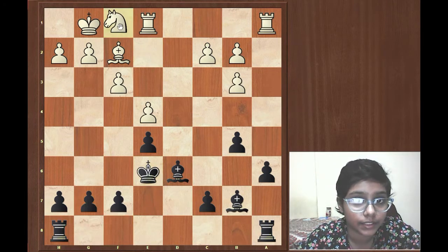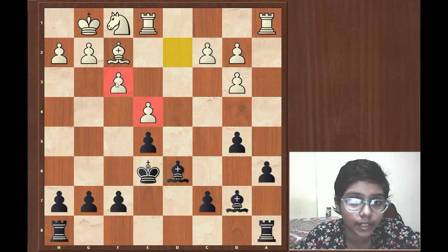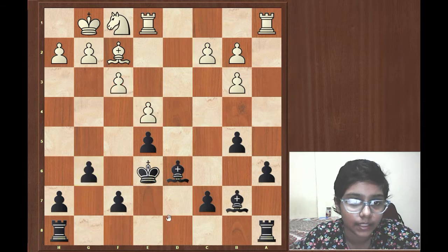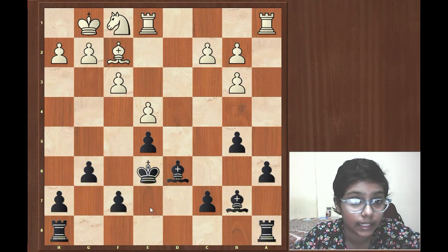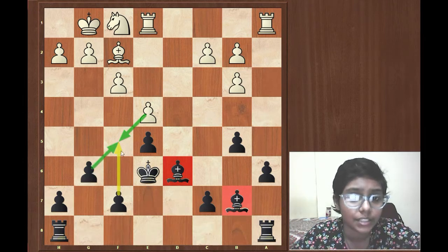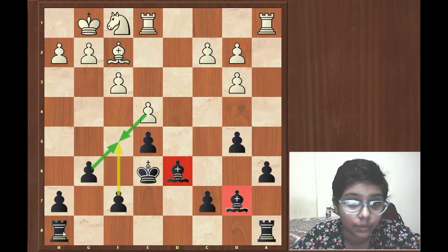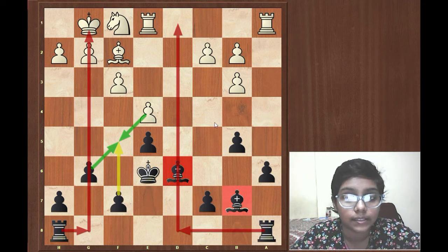Frederick went for Knight f1. Now the knight is free because the pawn on e4 is well protected by the pawn on f3. After Knight f1, g6 was played in the game. It is evident that black must attempt to open up the game in order to leave the field for his bishops. Alekhine is threatening f5, and then after gxf5, Alekhine can go for Rook h8 — his rooks are on open files. And after Rook ad8, even the rook is on an open file.